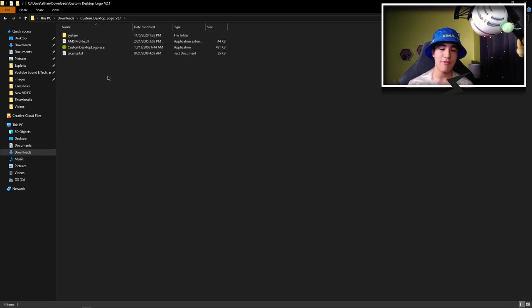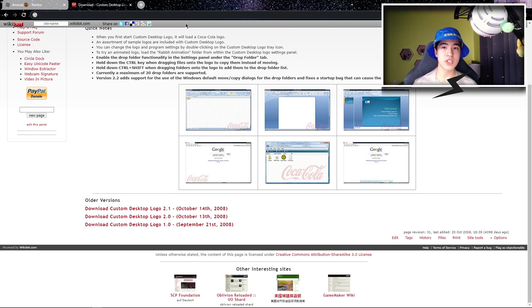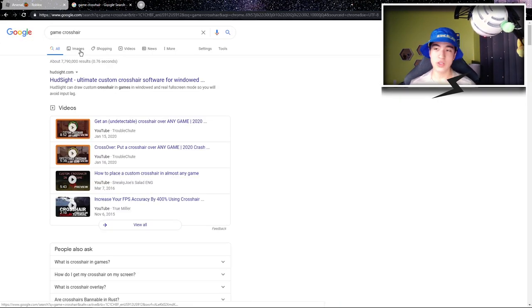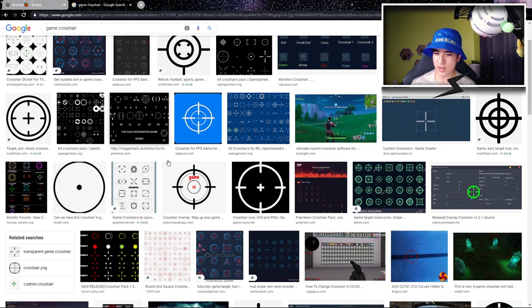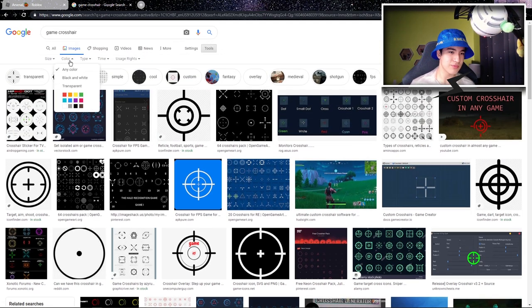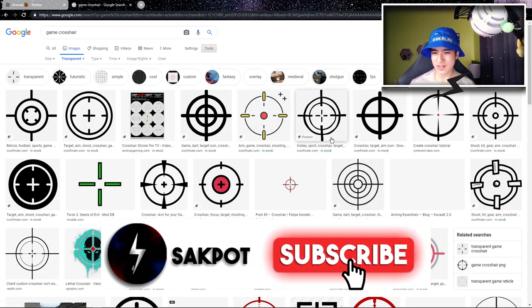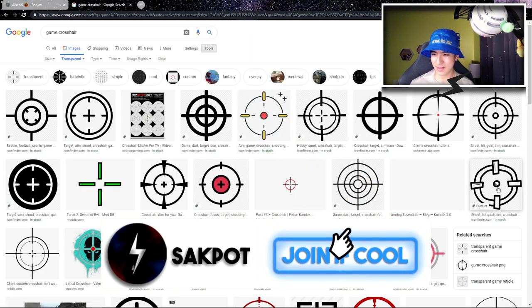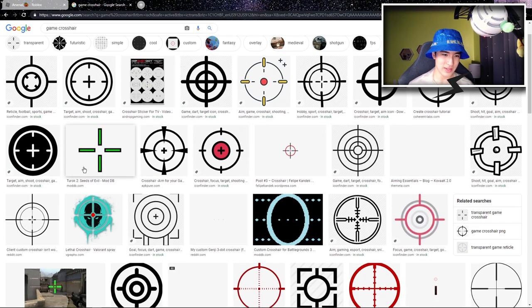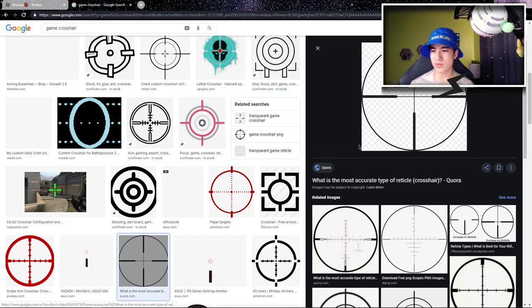Now we need to find images for the crosshair. You can just search up something like 'Game Crosshair,' go to images, and look at some crosshairs. You might like one, but of course it's got to be transparent. So try to look for something transparent. Let's see which one we like. Some of these look really bad, but that one's nice — it's not exactly the ideal one. I don't really know if I want to use any of these. We can try this one — it's more like a sniper crosshair, but I have a few normal crosshairs I'll be showing you. Let's try this just for fun.